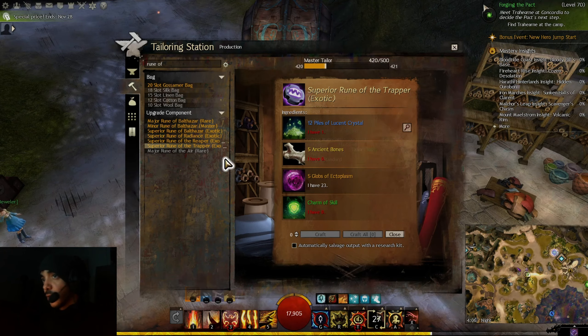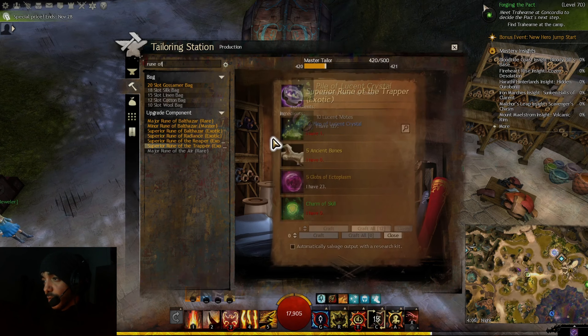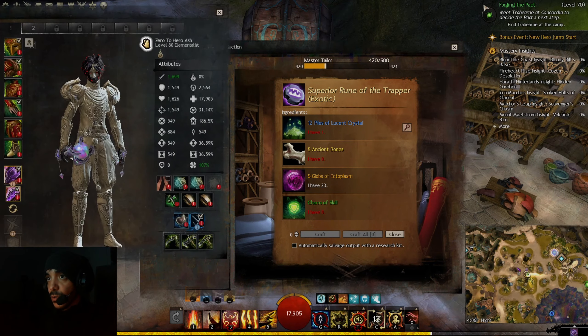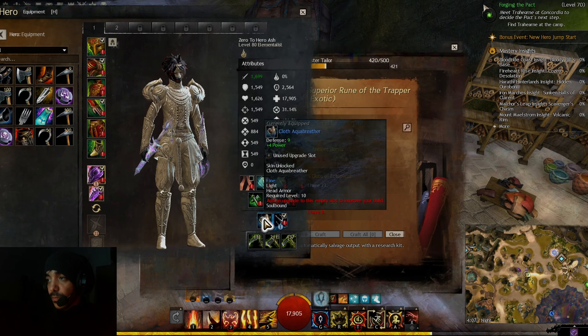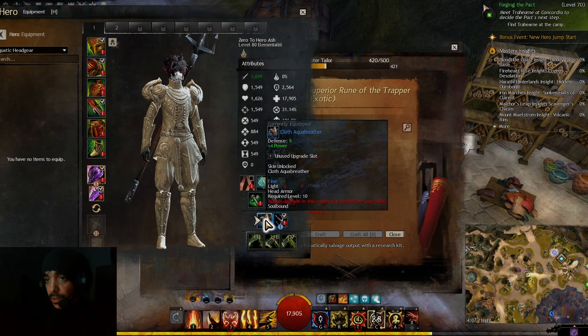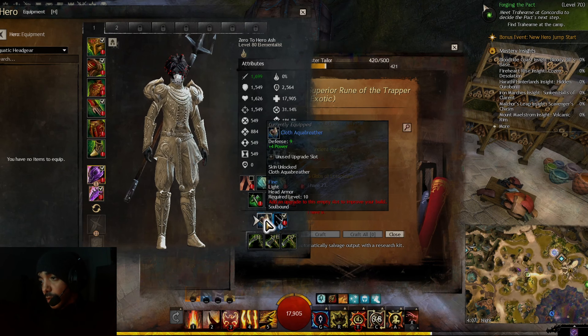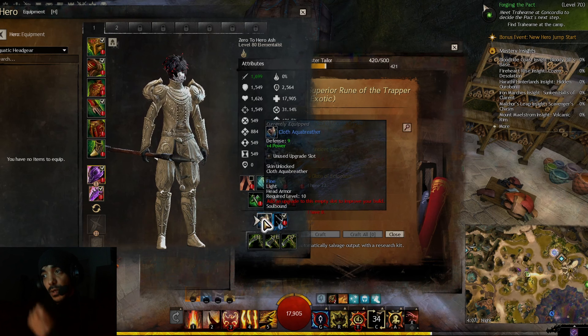Come to the crafting station and if you have the ingredients, just craft six runes — or buy the ingredients and craft what you need. You can also craft seven if you have an underwater piece, which is useful for the ascended or exotic aquatic slot. We'll ignore it for now since we don't have ascended aquatic gear.